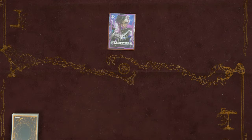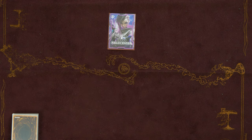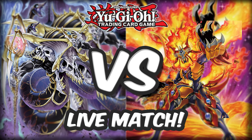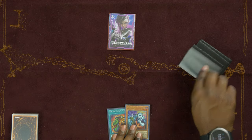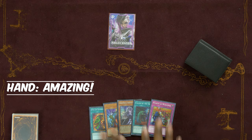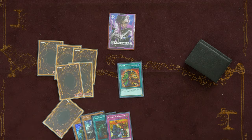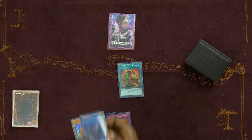Before we get into our first test hand — if you want to see more deck profiles, destroy that like button! Let's try to get to 1,000 likes. Opening into our first hand: Pot of Extravagance, Unizombie, Ghost Bell and Haunted Mansion, Call by the Grave, and Rivalry of the Warlords — not a bad hand. We activate Pot of Extravagance, banishing six cards from the extra deck.